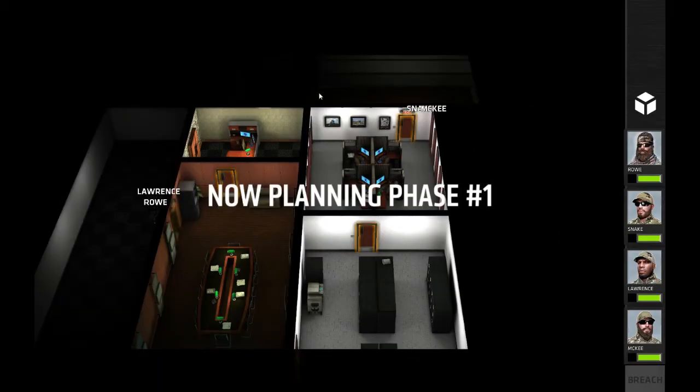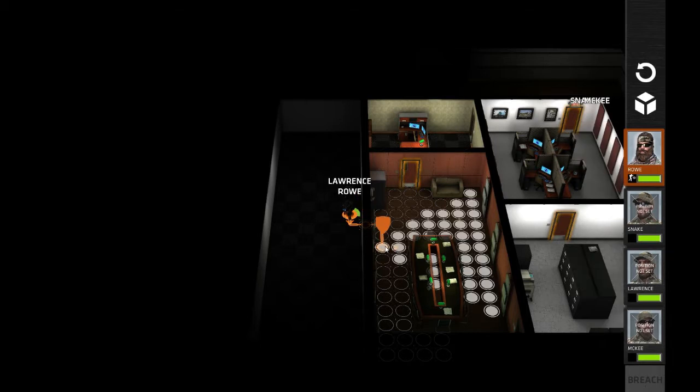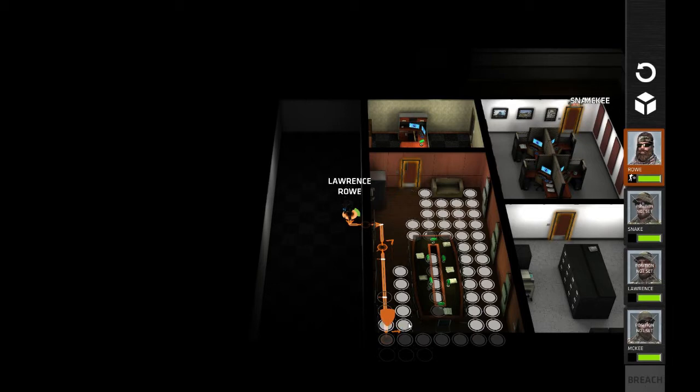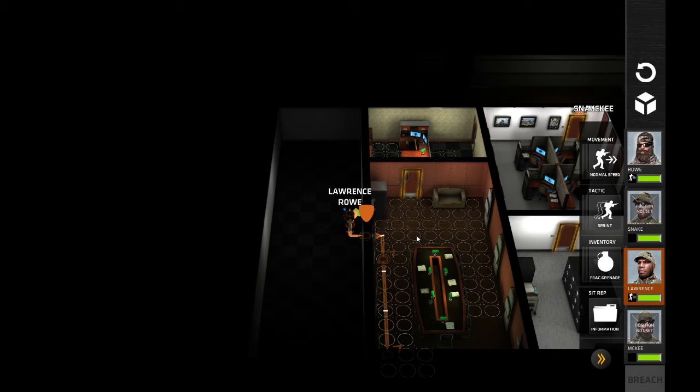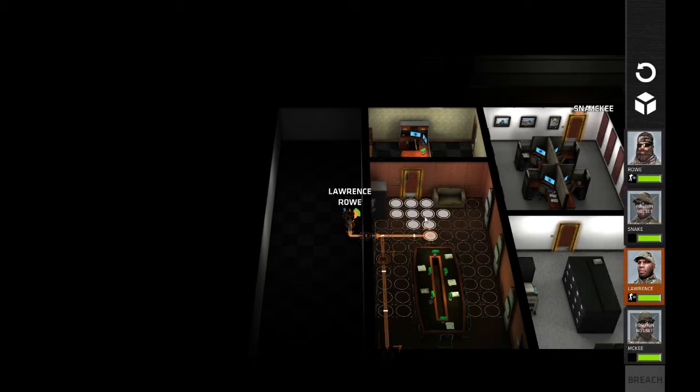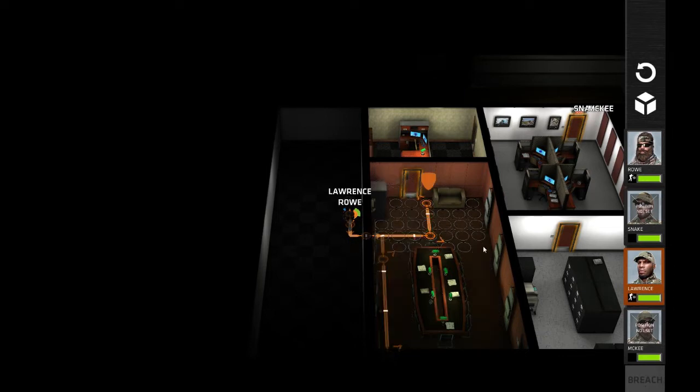Our team is ready and now we're going to do the plan. Once you do the plan, you see these little boxes on the ground? This is what allows you to move in these specific areas. So for Ro here we're going to have him enter the room, look up, and then come down and point in this direction. We're going to have Lawrence come into the room here and cover this area.